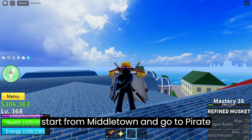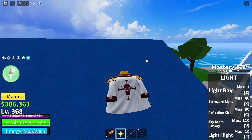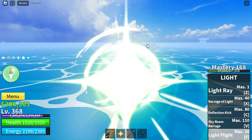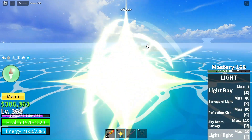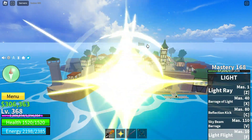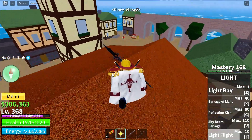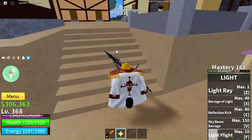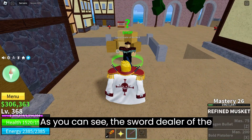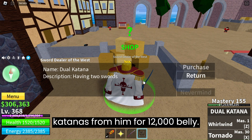First we will start from middle town and go to pirate village. As you can see, the sword dealer of the west is right in front of the entrance of pirate village, and we can buy dual katanas from him for 12,000 belly.